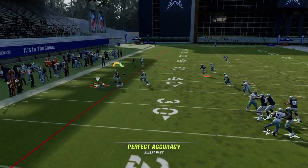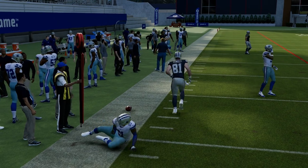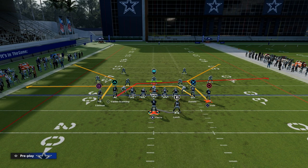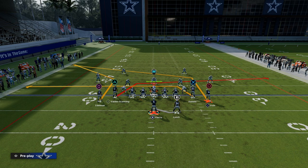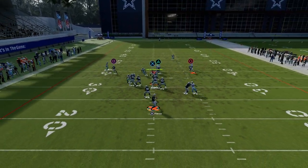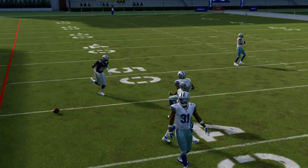Let's snap the ball and go through our progressions. We're going to look at this mesh — one of these two drags is almost always going to be open. Pretty much literally every route on the play beats man. Your first read, in my opinion, is going to be your corner. You want to read from the corner route to the mesh in the middle to the post. Does our corner get separation? If so, we can throw it.